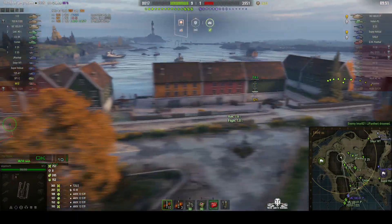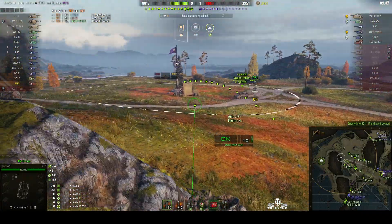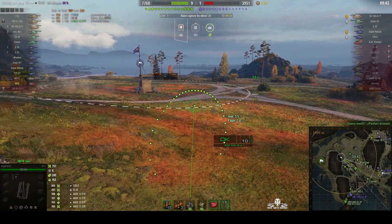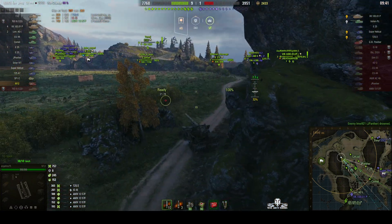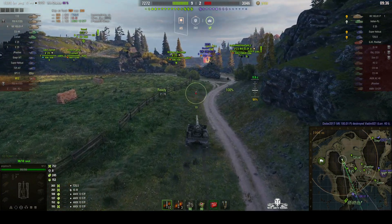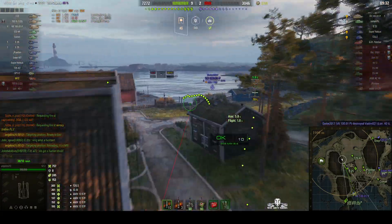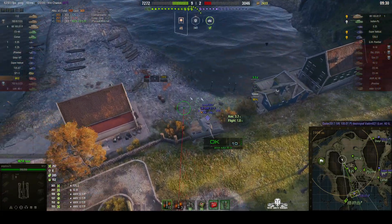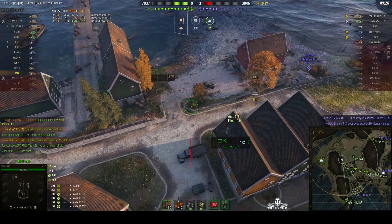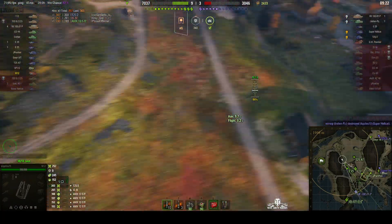From her current position she hasn't got a shot on those guys, but she might be able to get one if the enemy come around that corner — just waiting for them to appear. There is still an enemy arty in play, but she doesn't know where it is. The VK is in sight — can she line up a shot? No — red line. The rocks nearby are actually in the way.